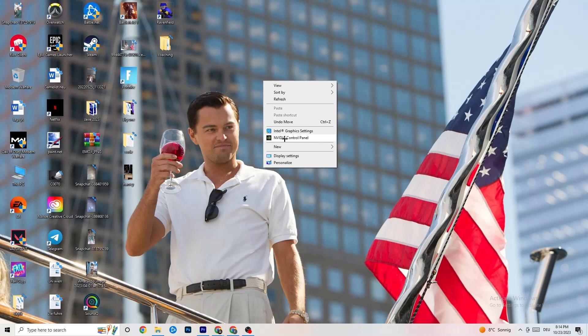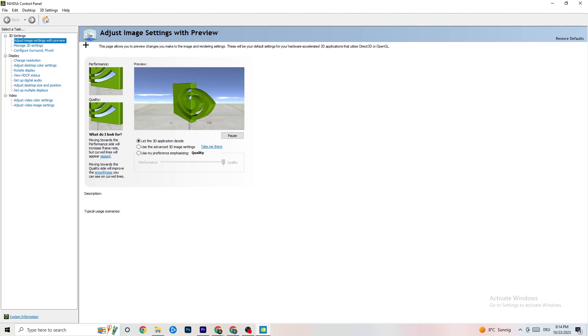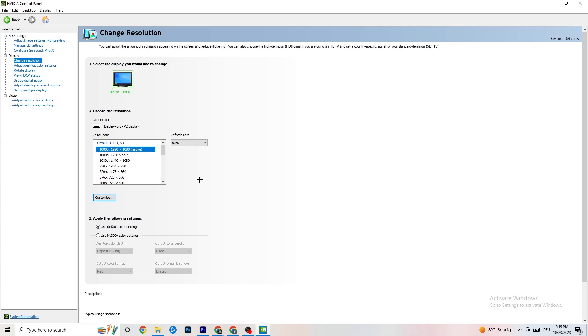Right-click on your desktop — if you have NVIDIA, click NVIDIA Control Panel. Once it opens, navigate to Adjust Image Settings with Preview. You'll see a bar going from Quality to Performance. If you're having crashing issues, drag the bar toward Performance. Then go to Display, click Change Resolution, and make sure your monitor's resolution matches your in-game resolution, as a mismatch can cause crashing.